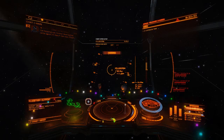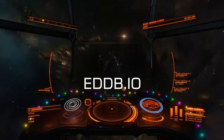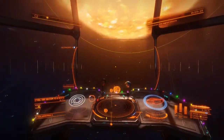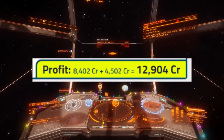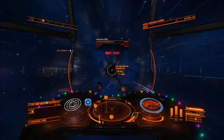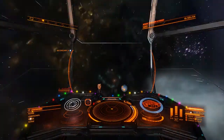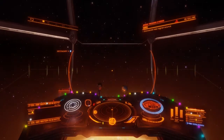I tried the filters he used over on eddb.io — I'll put the links in the show description. These particular routes are netting about over 12,000 credits per ton, which I've never seen before. Back when I was doing it, they were a lot less than that. I don't know if this is new, I don't know if this is part of the December update, but I haven't traded in a while and I was quite happy to see these.